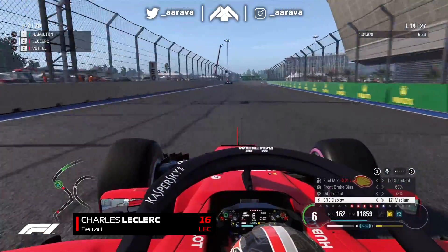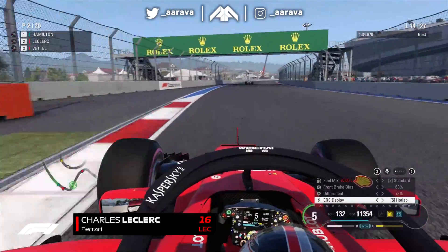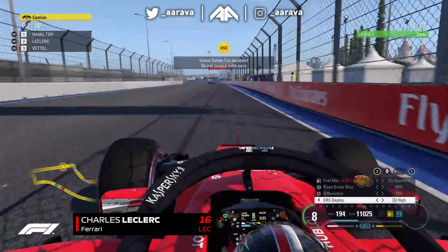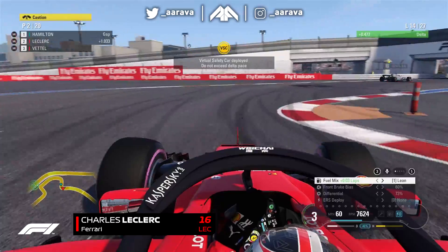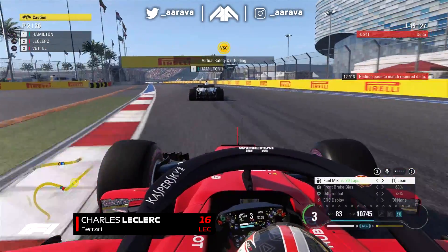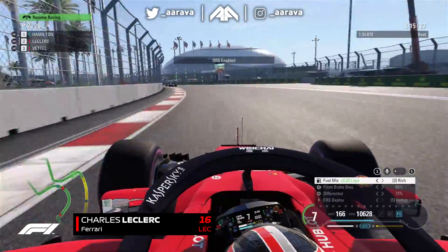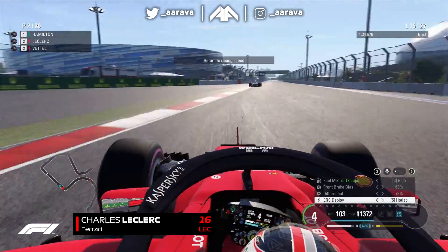So we come out now on lap 12 down the main straight. Hamilton is P1, we're P2, Vettel P3, Bottas presumably still in P4. And we are catching Hamilton — you can see the gap has visually got a lot shorter. He wasn't this close before. But unfortunately, as I was building that momentum, the Virtual Safety Car comes out — that was for Gasly. My team actually came on to say Gasly had some sort of issue. The VSC kind of put a damper on the momentum I'd built, with a very awkward getaway back to green flags.